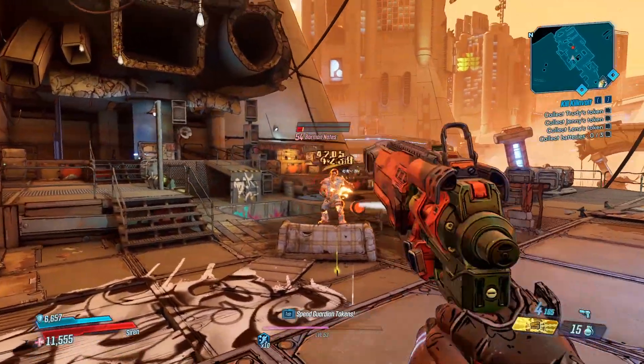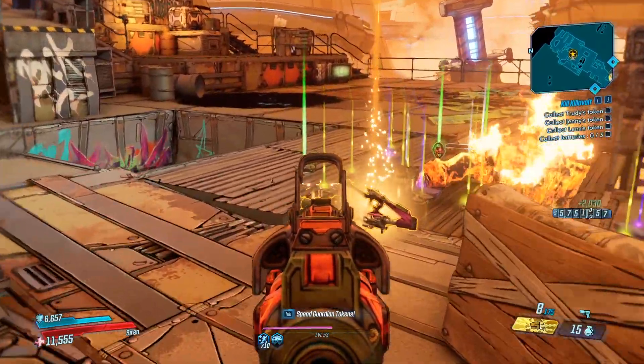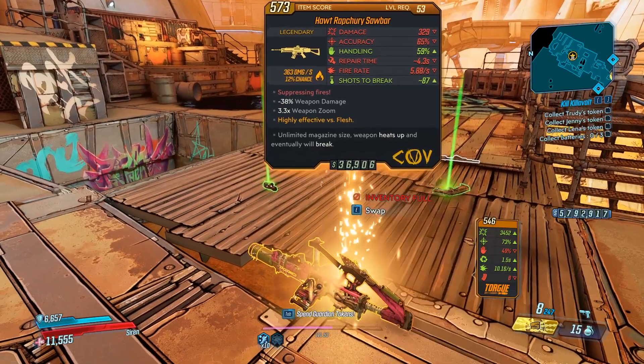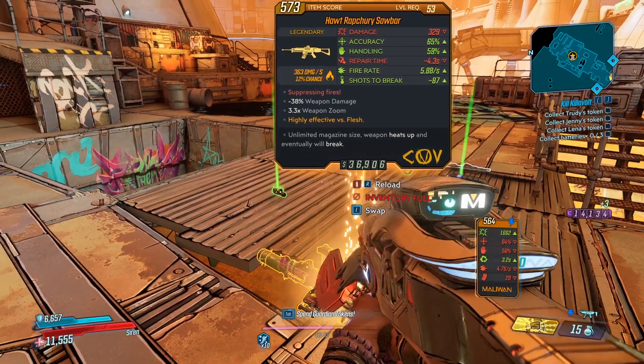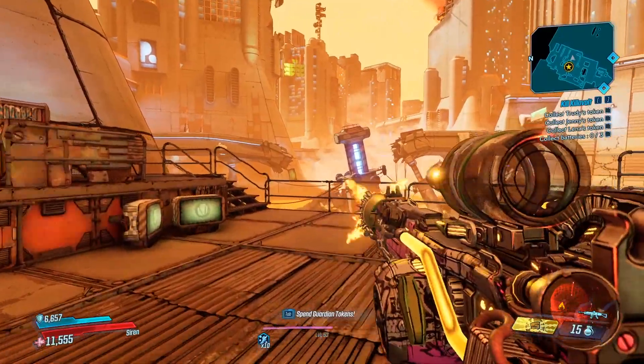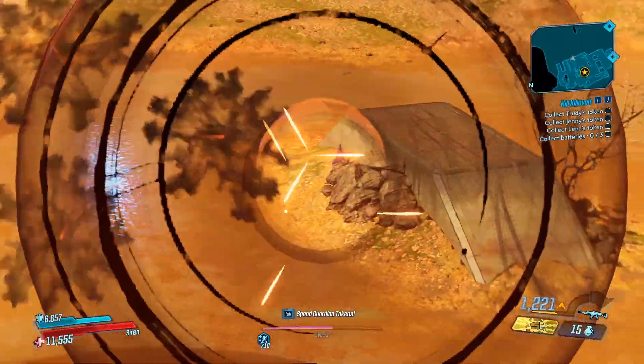He will also drop the Sawbar, which is a legendary Cult of the Vault assault rifle — not a bad weapon at all. This is a returning legendary from previous Borderlands games. It's actually quite a high fire rate weapon; I'll show you it firing right now — there you go, that is exactly what it looks like when it fires.